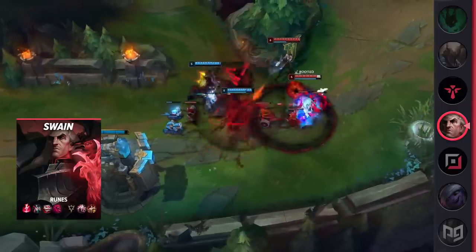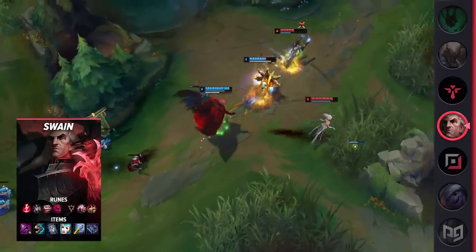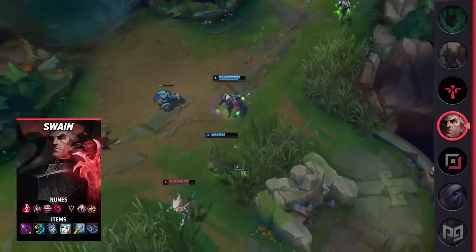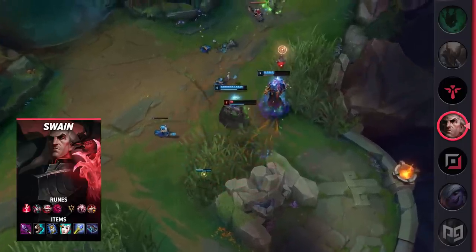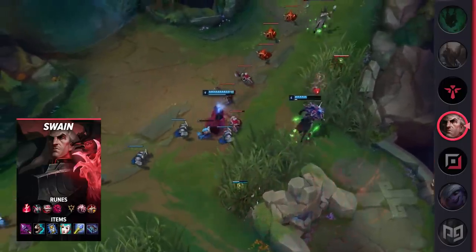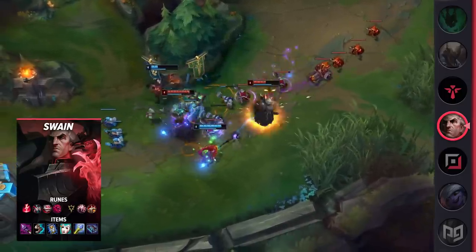Swain is actually being picked up with a ton of traction in Korean solo queue. While Swain isn't a popular pick by any means, he's seeing a decent amount of play as a bot laner because he provides great utility, he's tanky, and he deals a ton of damage. In cases where your top, mid, and jungle all pick AD, it might actually be a good idea to pick up Swain, especially if none of your other teammates are tanky either.